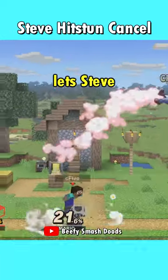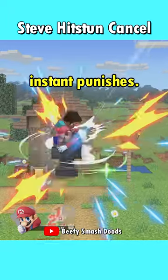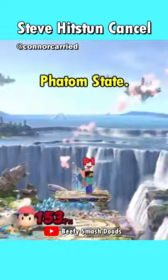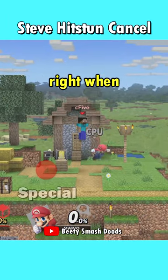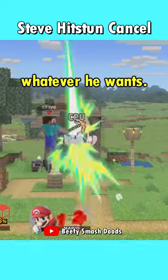This new game-breaking trick lets Steve cancel the hitstun after getting hit, allowing for instant punishes. To do this, Steve first needs to enter a so-called phantom state. Once in this state, Steve simply has to press special right when he gets hit to cancel the hitstun and be free to do whatever he wants.